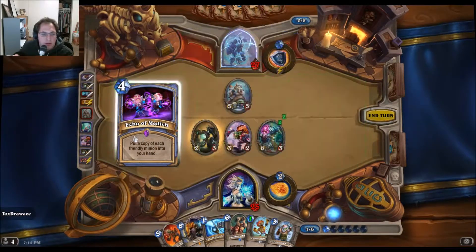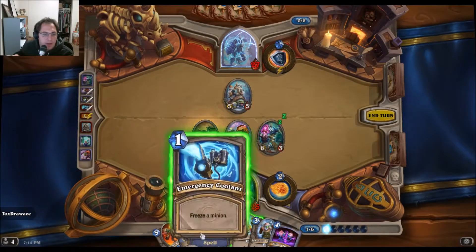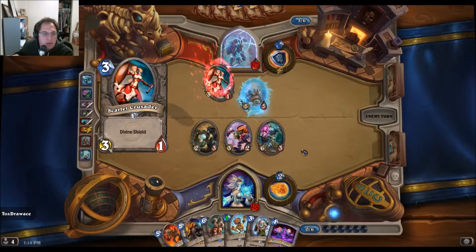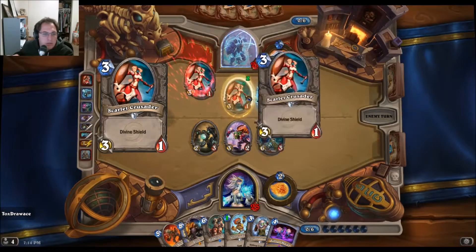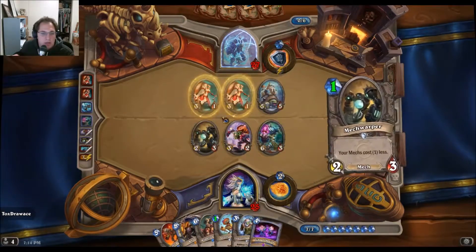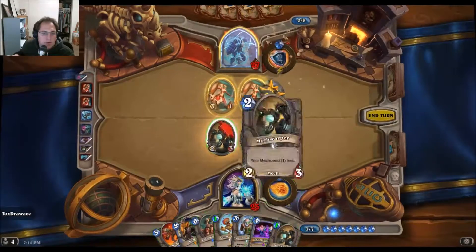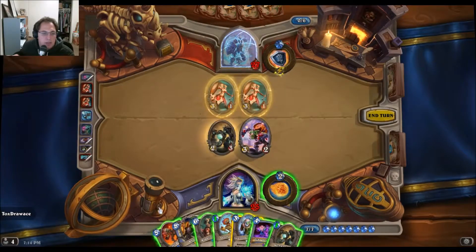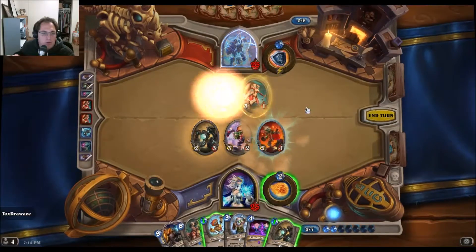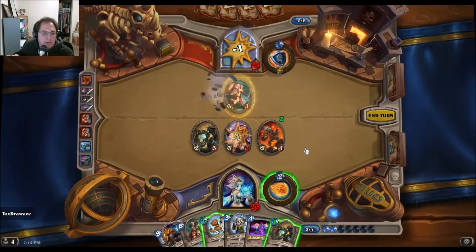Echo might be good. And then I'll freeze him and attack into him with the Conjurer. Those are easy to deal with — Leotron. Actually, let's see — trading here. I'll attack face, now I'll Mad Bomber. Hopefully that'll get rid of... a little bit. One more here, one here, one here.